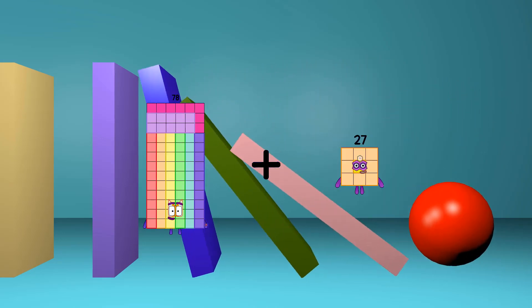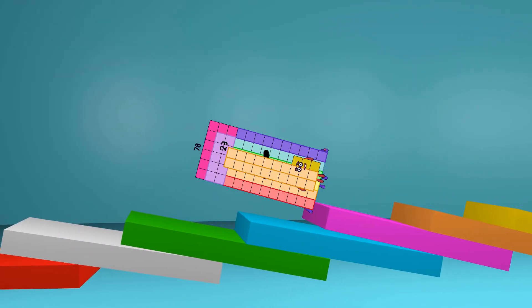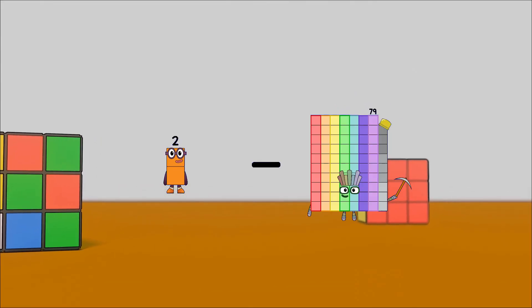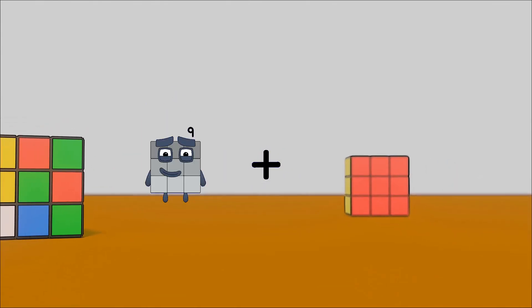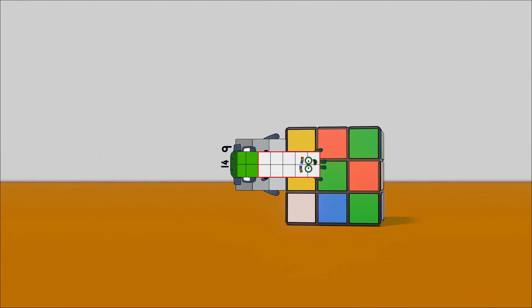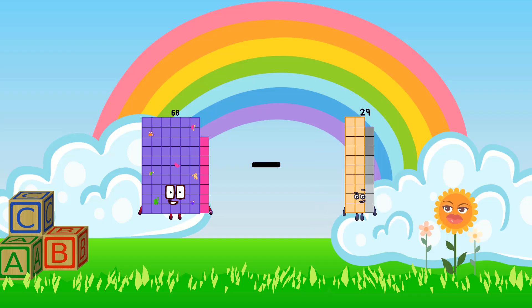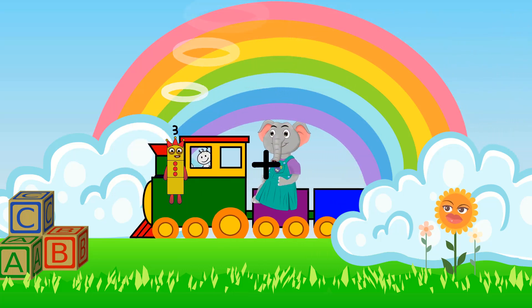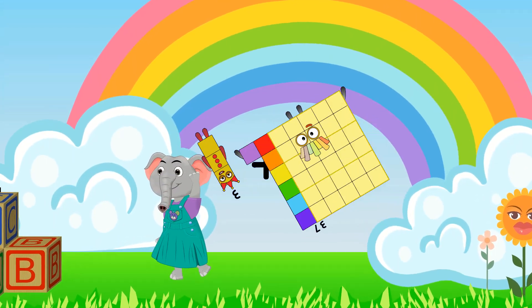78 plus 23 equals 101. 2 minus 1 equals 1. 9 plus 14 equals 23. 68 minus 73 equals 45. 3 plus 37 equals 40.